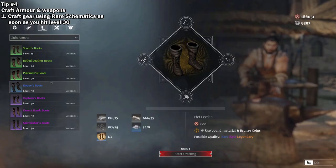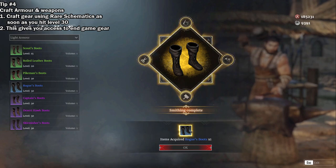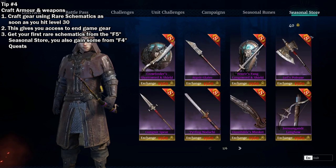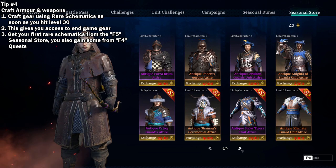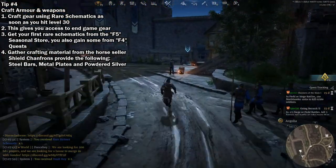Tip number 5: Crafting armor and weapons. As soon as your character hits level 30, you should craft a set of armor and weapon using a rare schematic. This gives you access to essentially endgame armor and weapons, although your mileage may vary depending on your luck, as no two items are crafted the same. You can get your hands on schematics easily from the seasonal store with blades by pressing F5. You should also receive additional schematics through completion of your F4 quests. If you require crafting material, you can buy this from the horse seller, which you then salvage at the smith.